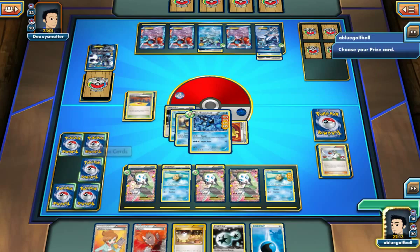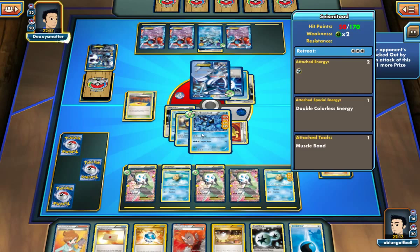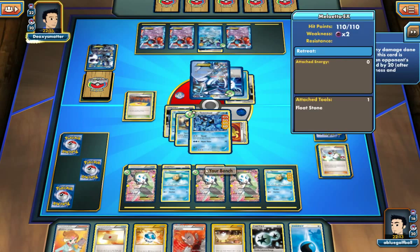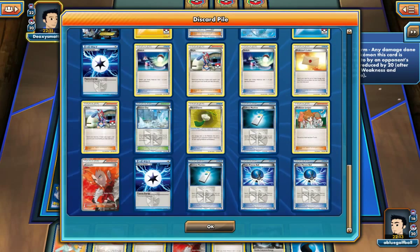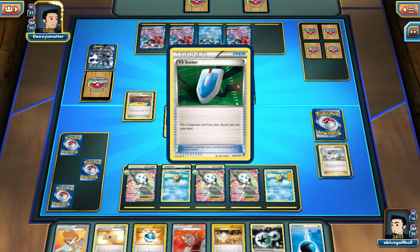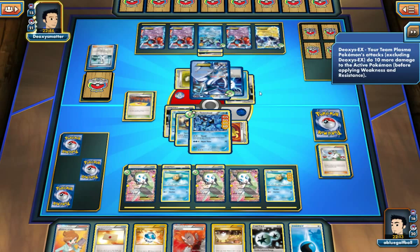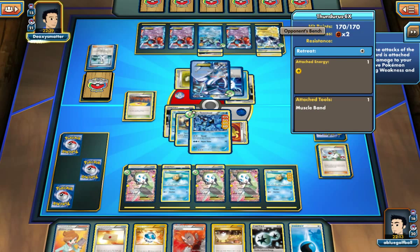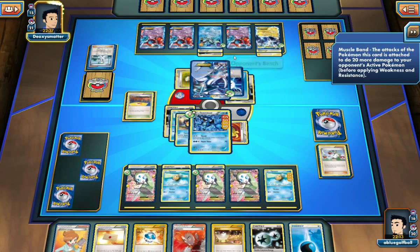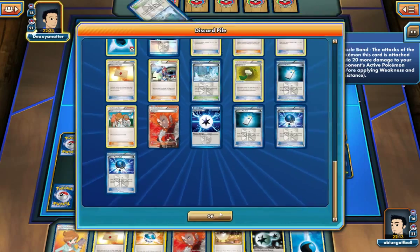So we just round this guy out, taking two prizes. We do get a Dive Ball here — it's not looking too good. My opponent can't really get these energies back — that's already two energies. I'm just going to discard one more so I can knock out the Seismitoad. But I do have a Lysandre, and I can probably Lysandre out the Deoxys — just kind of buy a turn. Unless my opponent plays more switches — we already see one switch here. And we even get our stadium countered.